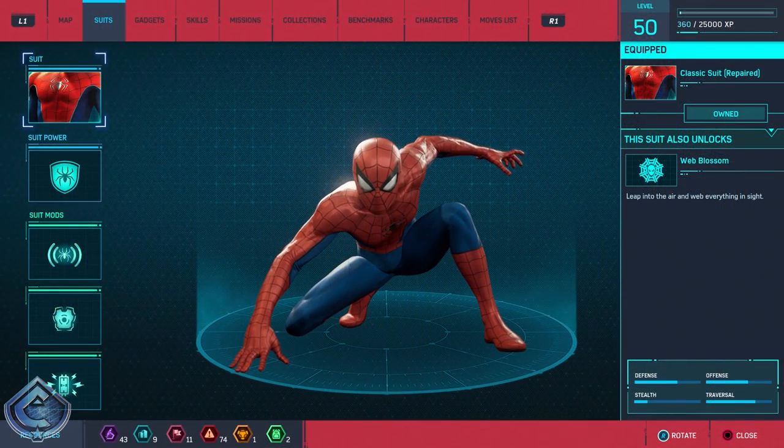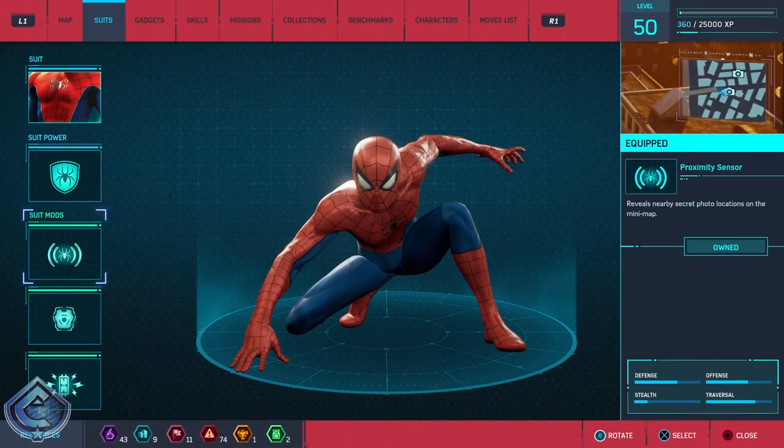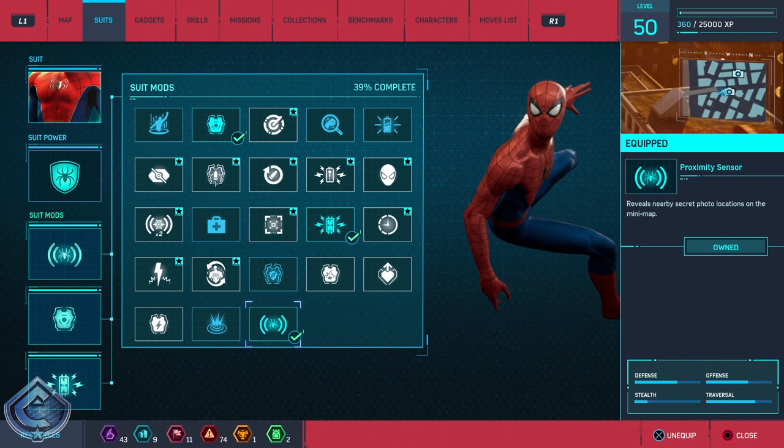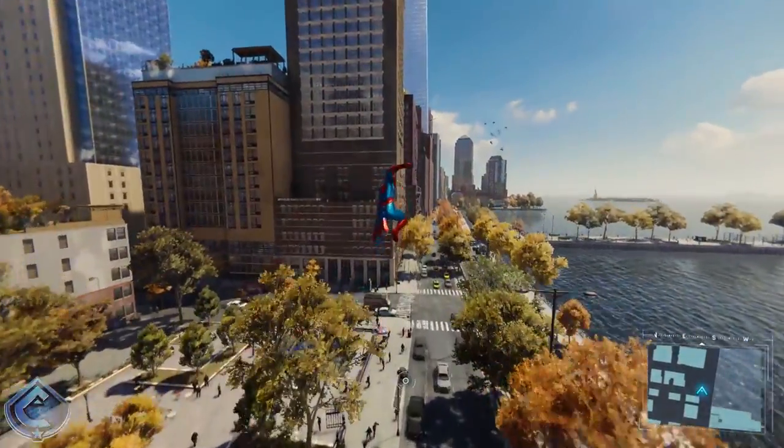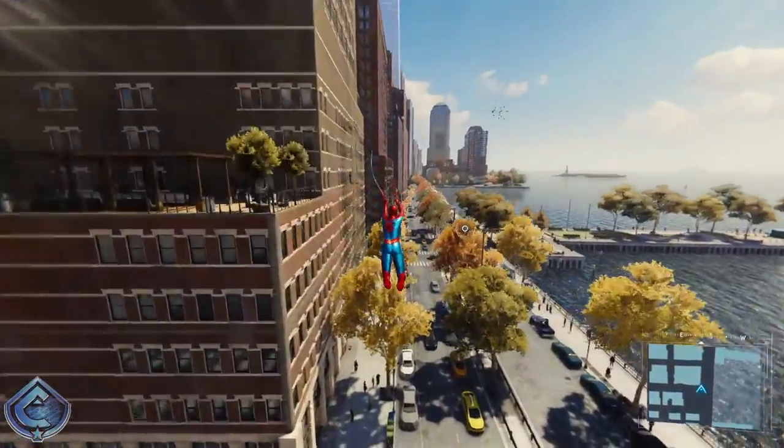To make this process a lot easier, there is a suit mod you can unlock known as the Proximity Sensor. It is the very last suit mod you unlock — I'm not entirely sure when, I think it might be towards the end of the game. Once you have this suit mod, when you're swinging around the city and you're near a secret photo, a little camera icon will pop up on your mini-map showing you that location.